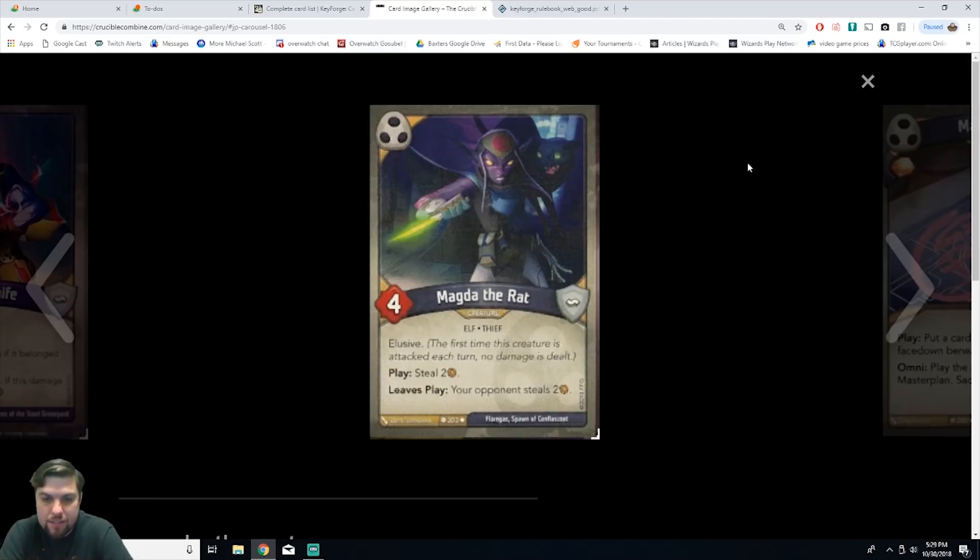Next we have Magda the Rat, a creature elf thief with four power and elusive. On play, steal two amber. When she leaves play, your opponent steals two amber. She's good because you steal two right off the bat. If you steal two and they can't kill her, maybe that was the two you needed to forge a key. Then if you could find a way to kill her yourself after forging — with a kill spell while you have no amber left — they can't steal anything back. Really good if you play her correctly.